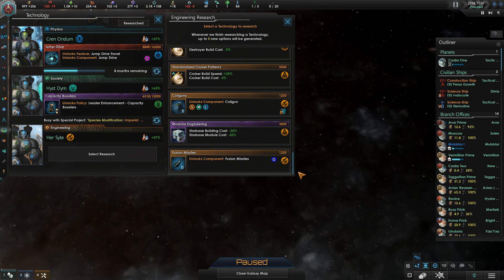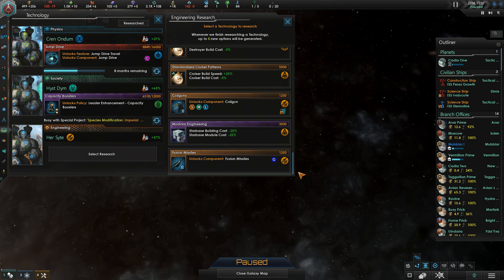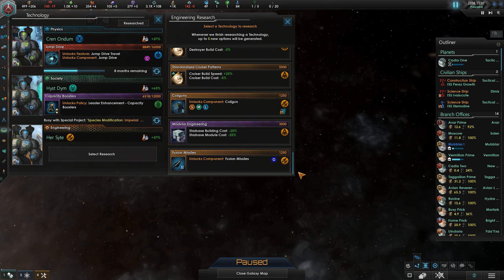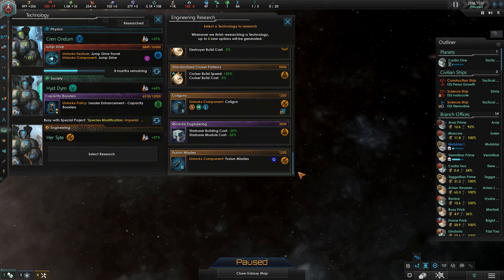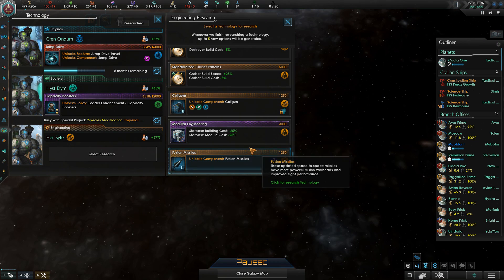This also means that if you have two good options, making a choice is quite difficult, because the second option is unlikely to just appear on the next roll to be chosen — it can happen, but it's unlikely. And while we're still in the game, let's also talk about the technology speed system.